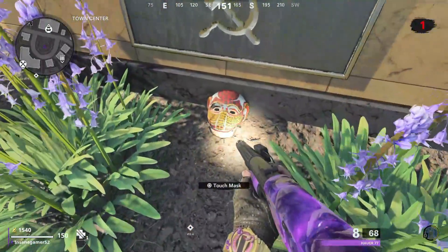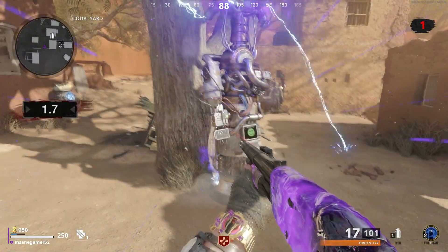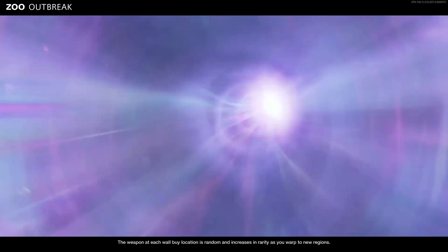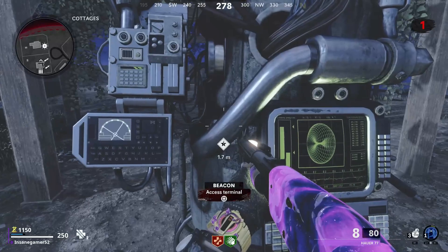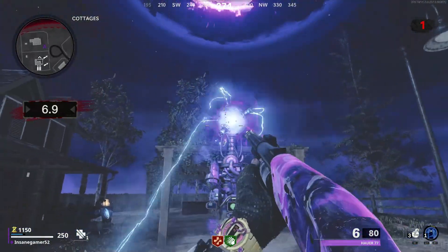Alright, with the latest update, they added this new Monkey Mask item on almost every map. When you interact with this mask, it will guarantee that the next map after you warp will be Zoo. This is super useful for anyone who wants to activate the rewards for the new Super Easter Egg. If you'd like to know more about the Super Easter Egg, check out my video in the description below and at the top right of the screen right now.